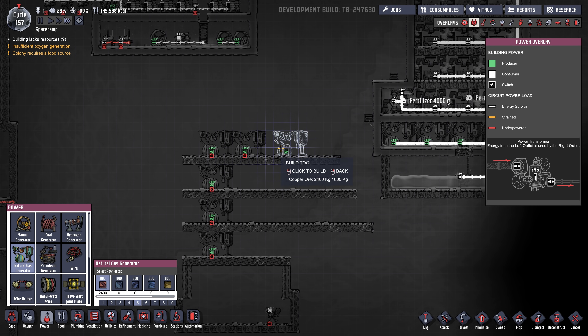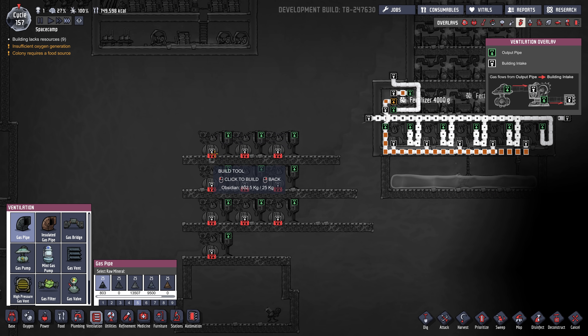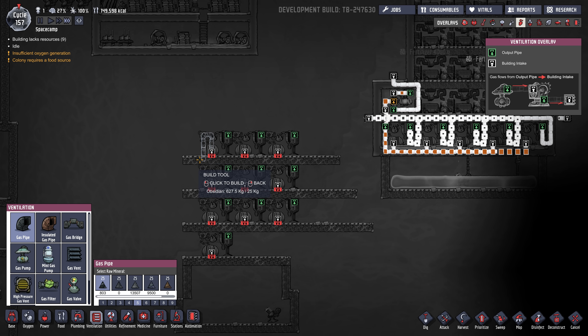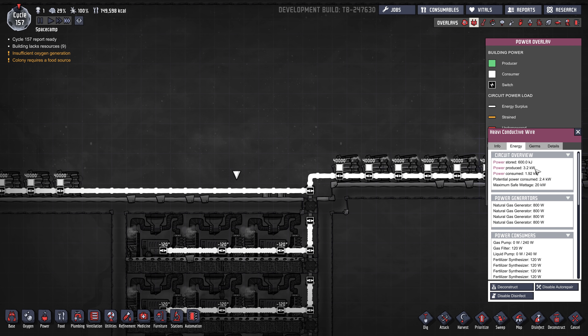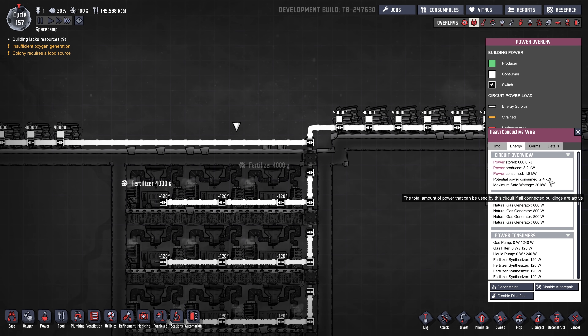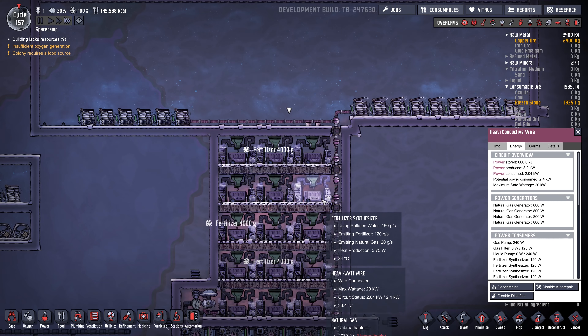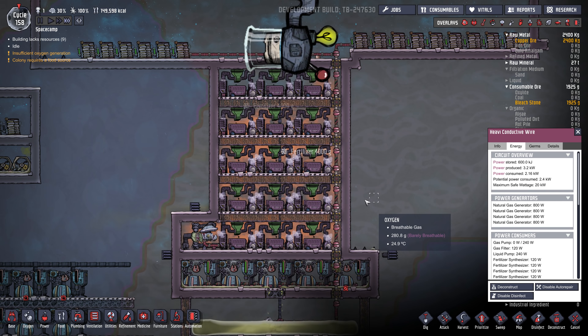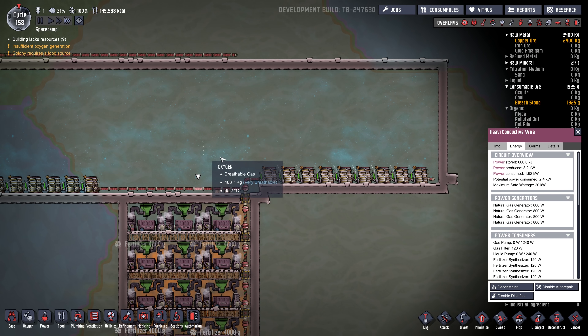Some people do them three wide, two or three or four, but I just find the piping gets kind of messy. You're going to have output pipes — CO2 out and natural gas in. If we put on the power overlay, this power grid is producing 3.2 kilowatts and the potential power being consumed — all these fertilizer makers are consuming power — is 2.4 kilowatts. But let's say we wanted to use some of this power in the base. We could lead heavy watt wire off to the base.